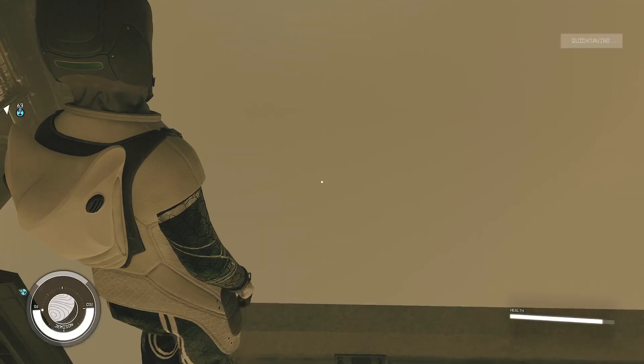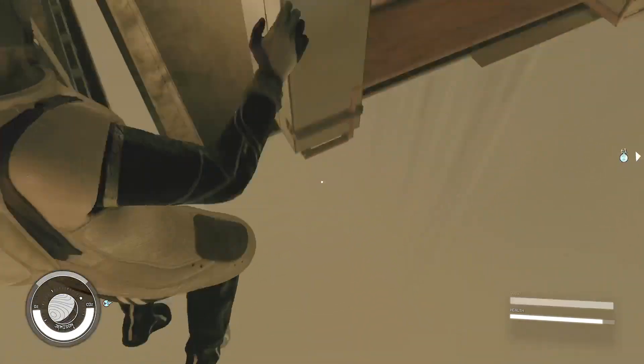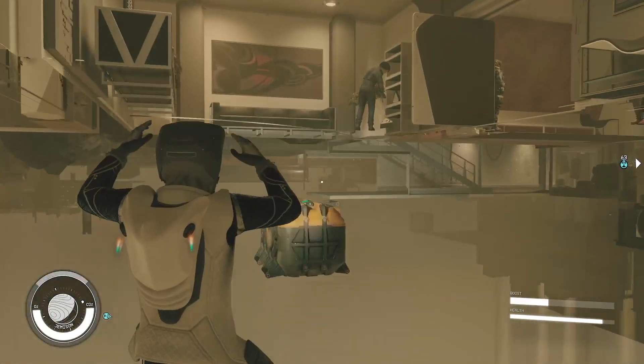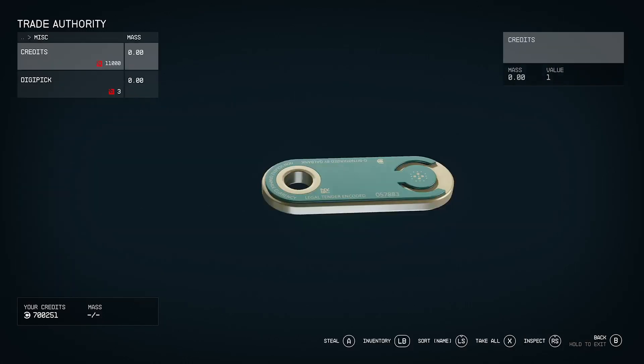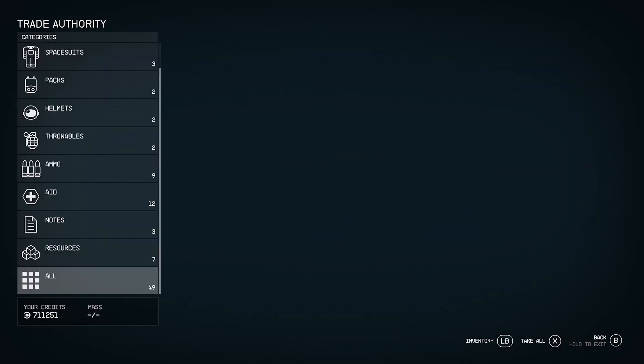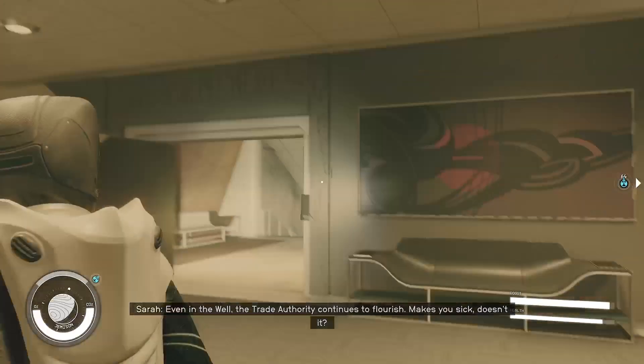Then you want to quick save. And when you do that, you're going to jump down. Then you want to open this. And then if you head over to Misk, you'll see the credits. And after you get it, you just want to fall down, because it won't kill you.